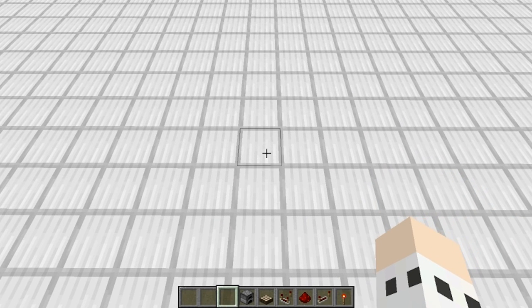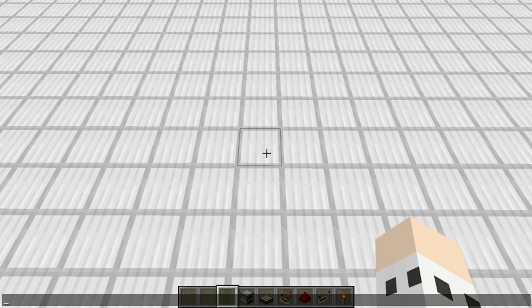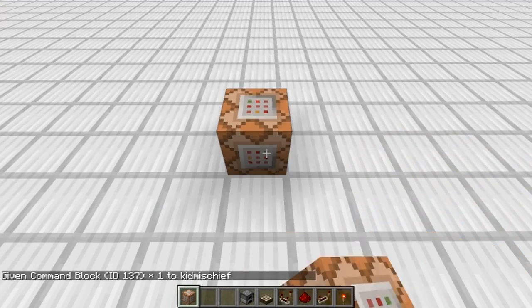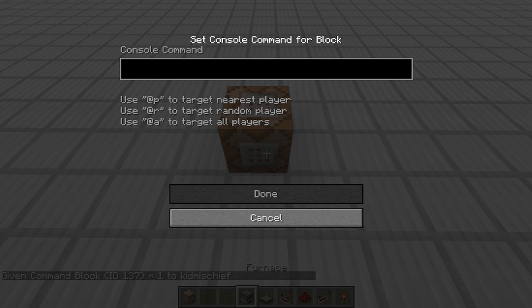Oh, the command block — you need a command block, so you're going to have to give it to yourself. Not a lot of the videos I looked up really showed you how to do this. So you type in: give your name — KidMischief137. There's a command block right there. So all we got to do is place that. Dig in there. Time set to 1000. That's important.